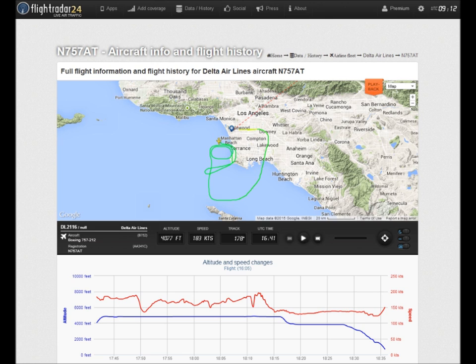We've got about four hours of fuel on board, 152 souls on board. Delta 21-16, thanks. Los Angeles altimeter is 3012. 3012. Which approach? Trying to call the controller now, get right back to you, sorry.